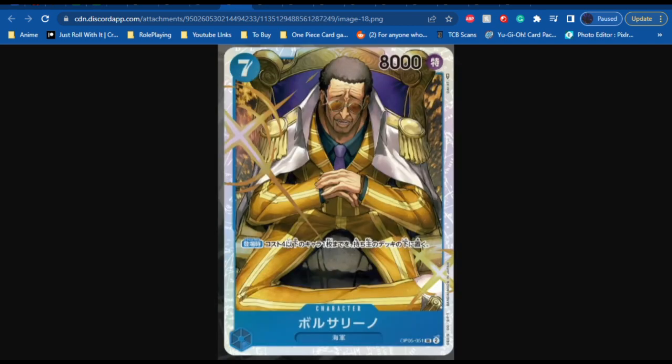Next up we have another SR coming in OP05 — Borsalino, a blue character. The cost of 7, power of 8,000, no counter. The effect says: on play, place 1 character with cost of 4 or lower to the bottom of the owner's deck. Pretty powerful — not only is it a 7 cost 8,000 power, but this is pretty much the same exact effect that 3,000 Worlds has, almost verbatim. Really good card. I think this is very powerful, and I'm excited to see what the other characters for blue under Sakazuki's leader will have in OP05.